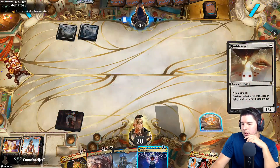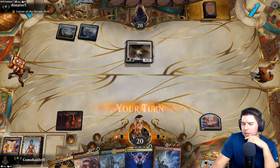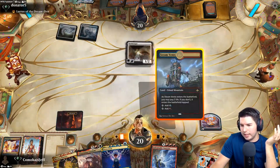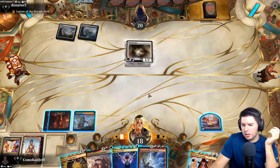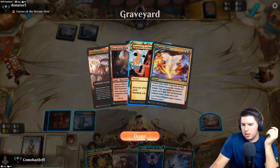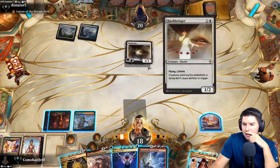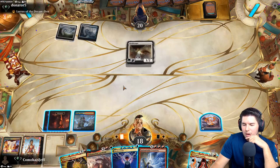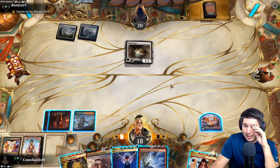Now we show blue mana - it's fine. Pass to my turn - Sweltering Suns would be sweet. I could just Mizzix's Mastery and go for Magma Opus, kill this, draw some cards - that's not a bad play, but it's not quite Velomachus is it? Are we only Brainstorming or do I want Faithless Looting? That's the question right now. Let's pass the turn - I really like our hand.